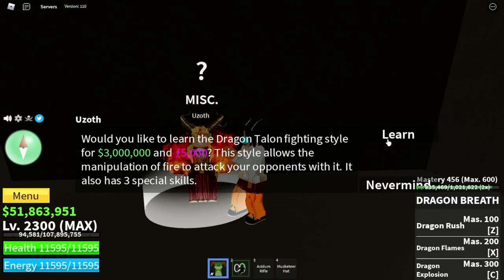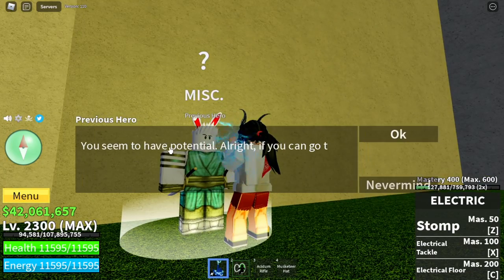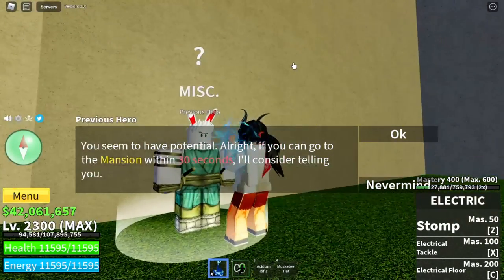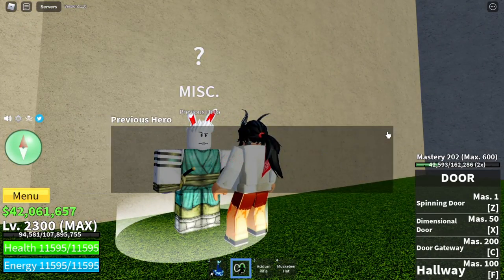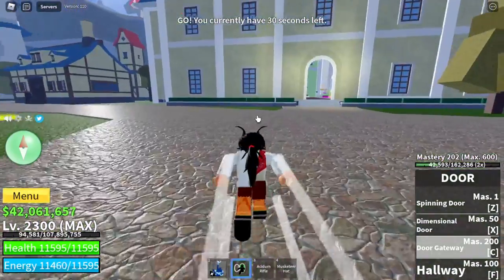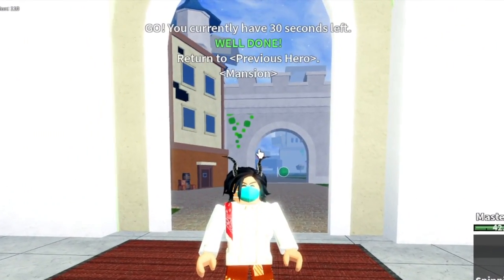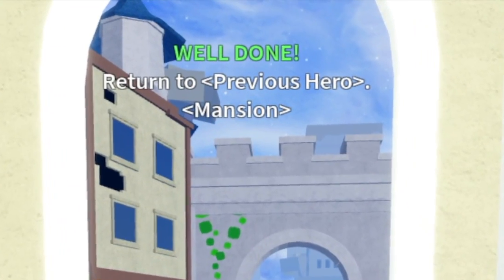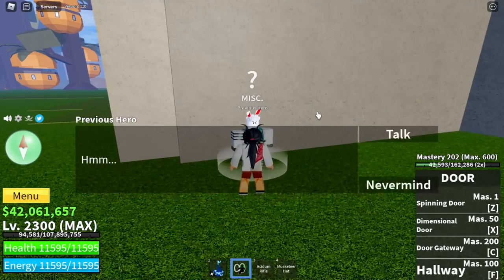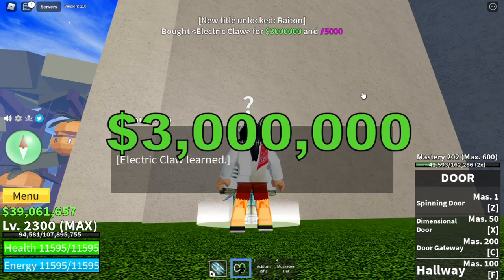Last fight style to go — the Electric Claw. To unlock it, you need 400 mastery on the Electric Fight Style, and you need to reach the mansion within 30 seconds. That is not hard — I have the Door Fruit, so it took me about 4.96 seconds. The cost is the same as the Dragon Talon: 3 million Bellies and 5,000 shards.